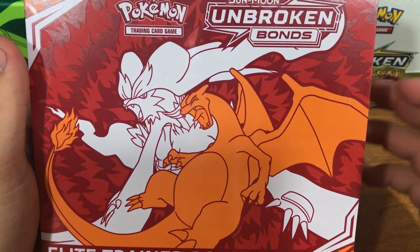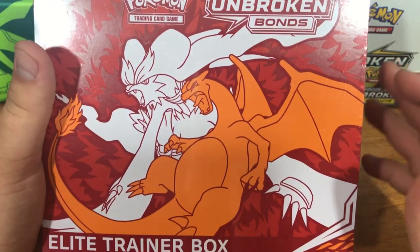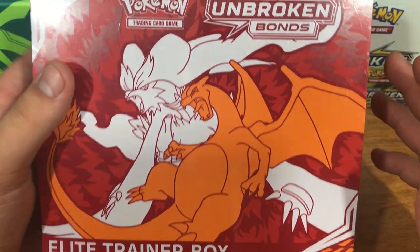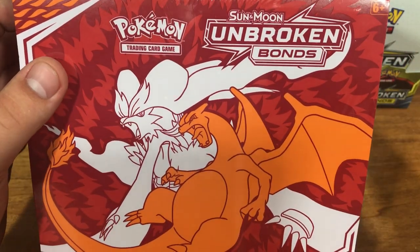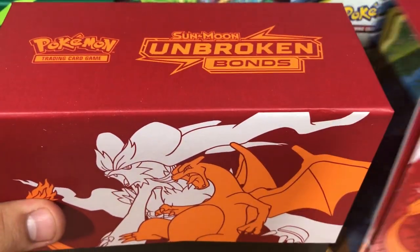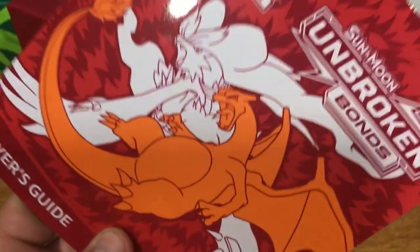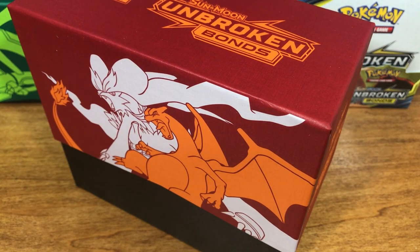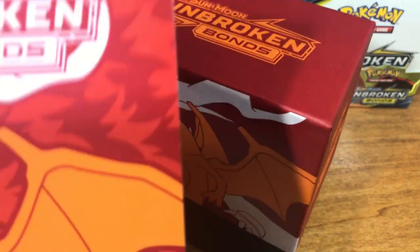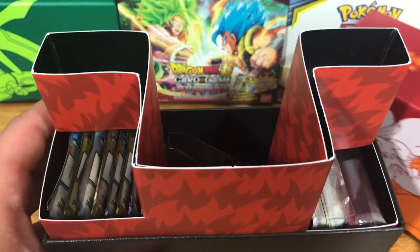What's up guys, BND Gaming here, and today we have a Sun and Moon Unbroken Bonds Elite Trainer Box. I'm going to bust this thing open and show you guys what's inside. I just got the packaging off — let's open this thing up. It comes with the player's guide, which is going to be really nice. We have an absolutely beautiful cover.